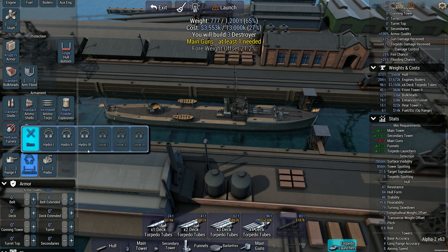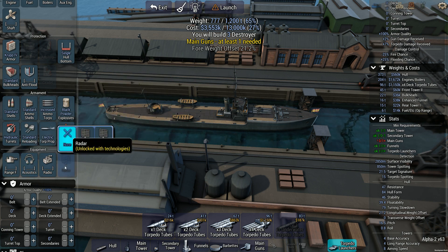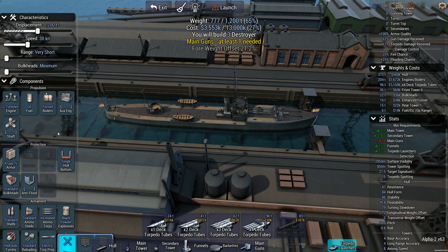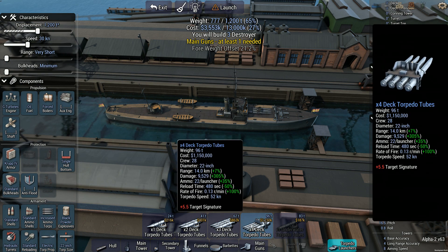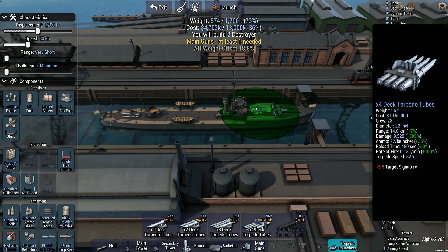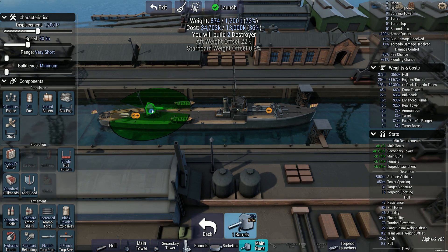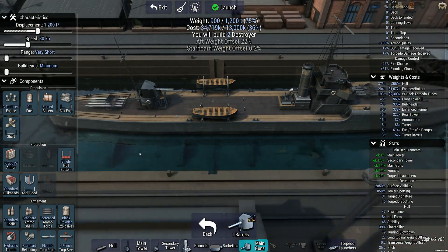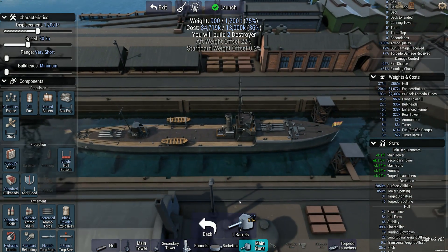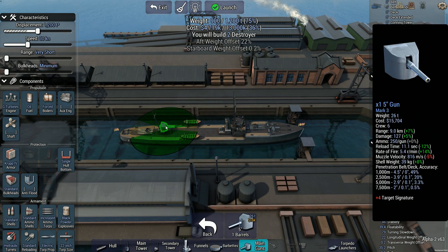It only helps guns. We're not really going to be launching torpedoes — well, they're not going to be launching torpedoes at me. I think I'll stick a torpedo on the stern too. So we'll have eight torpedoes, one of which fires forward. Can I fit a five-inch gun on top of this thing? I can! Look at that. That doesn't look dumb at all. Nope. We're not doing that.